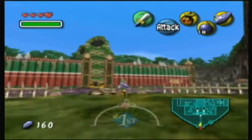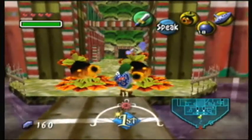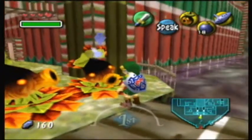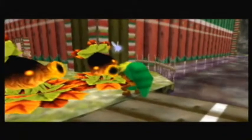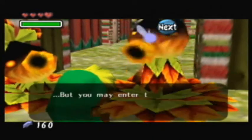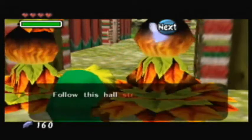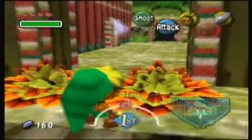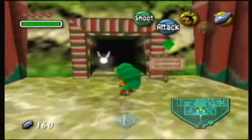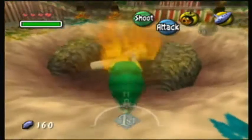That was just me tapping on my controller in time with the music. I'm playing a rhythm game on my own — I made it myself, I call it Generic Rhythm Game. This is the Royal Palace of the Deku Kingdom. This is no place for outsiders. I'm going to transform right in front of you and talk to you in my new form — let's see what you have to say now. This is the palace of the Deku Kingdom; only those on official business may enter. But you may enter to see the public humiliation of the foolish monkey who angered our king. Follow this straight to the royal chamber; do not enter any other areas whatsoever. We just want to go straight ahead. So now we're inside the palace, the Deku King's chamber — woah, there's fire here, that's not good for us.